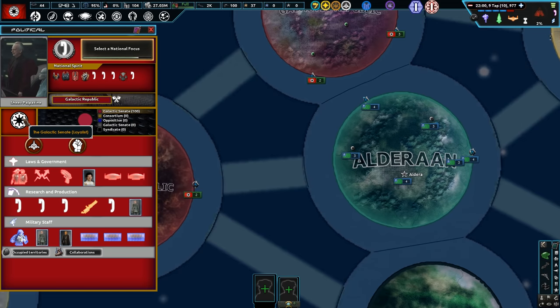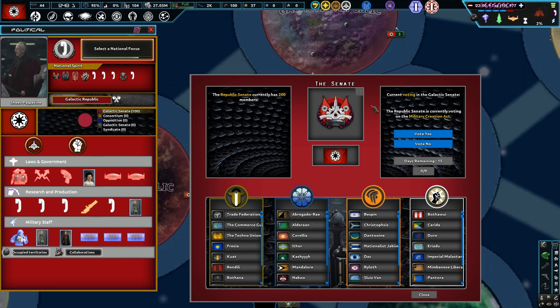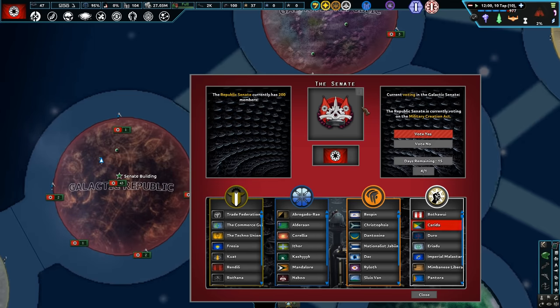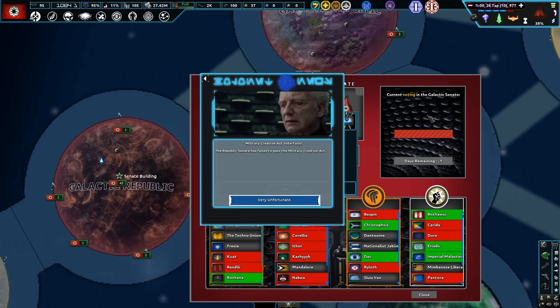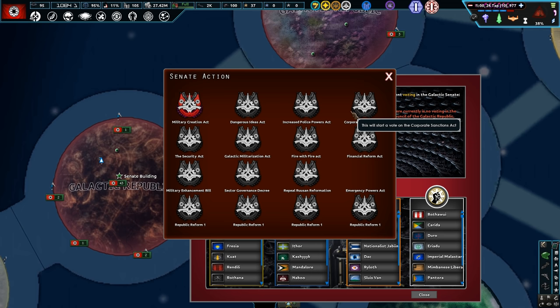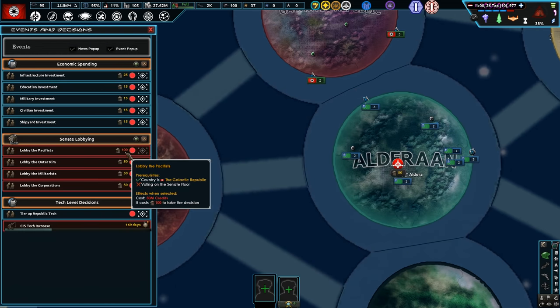We need to vote on a military creation — we'll put it up and vote it through. We need to defend the Republic — we need the creation of a Grand Army. Military creation failed! That wasn't in the movie. Hopefully we can do that again.